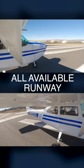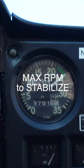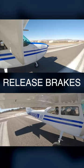Short field takeoff. Use all available runway. Hold the brakes, add full power, and wait for the maximum RPMs to stabilize. Then release the brakes.